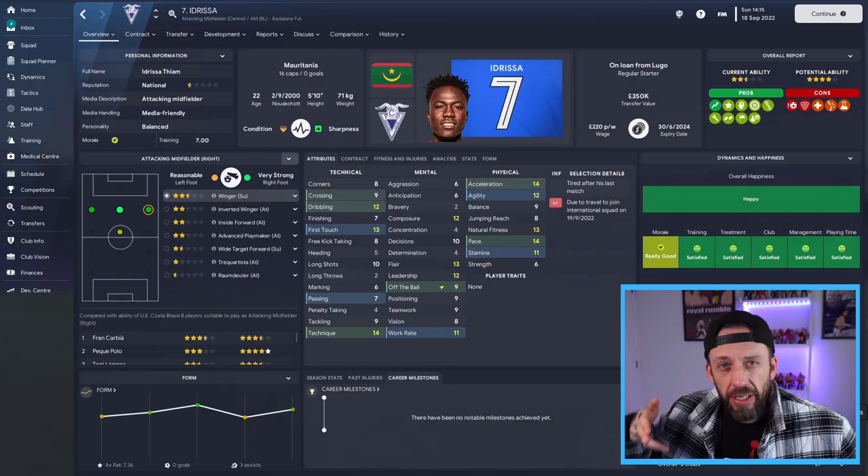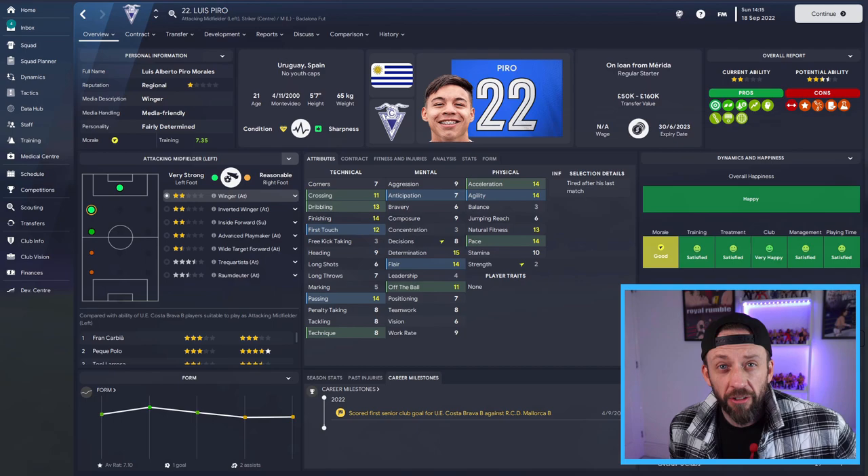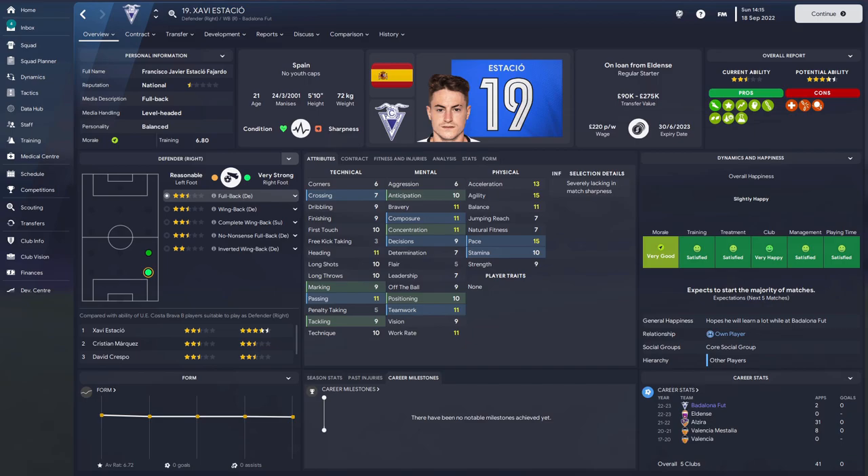First through the door is Idrissa. I plan to use him as the winger on the right-hand side - he's got acceleration, he's got pace. In from Lugo, who are way higher than us, so this is a potentially quality player. He's 22, Mauritian. Luis Piroz came in as well on the left-hand side or up front, from Uruguay, on loan from Merida - again a couple of notches up. He's also got really nice technicals in crossing, dribbling, finishing, and some flair. I like him.